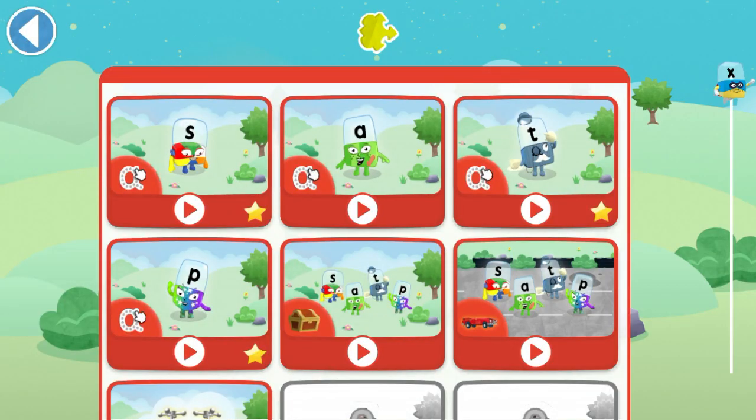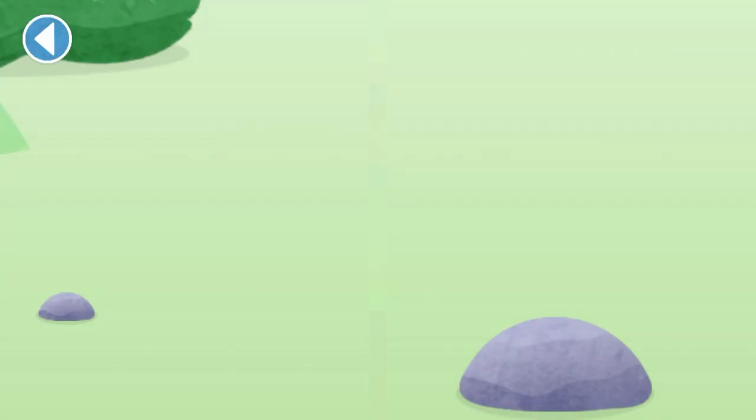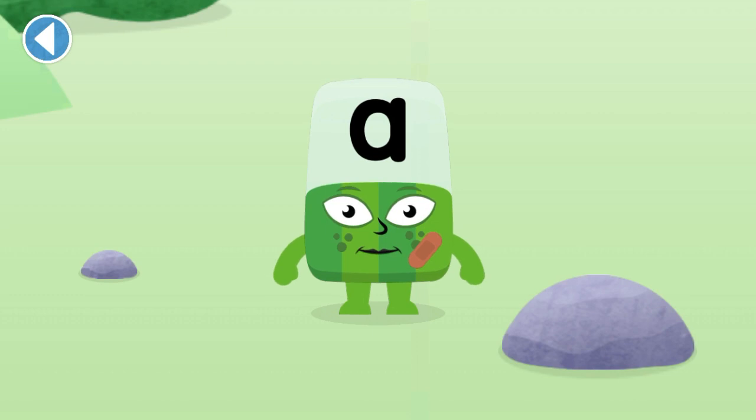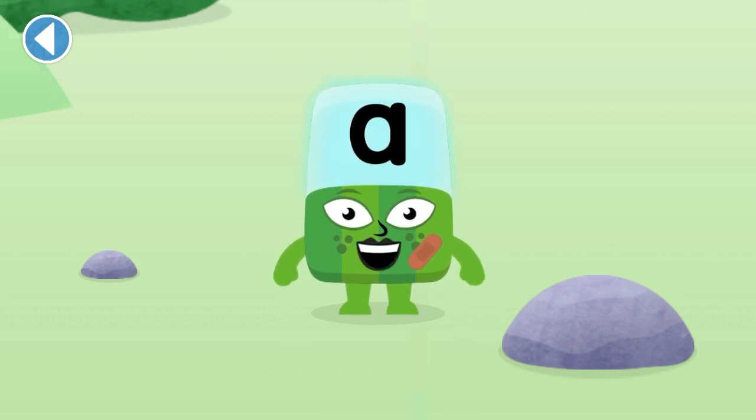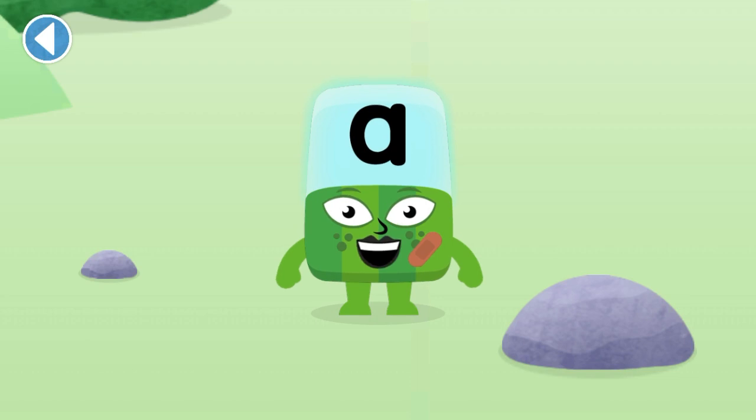Let's play! Let's meet this Alphablock. This is Alphablock A. This Alphablock makes the sound A. Tap on the A. Well done. Can you make the sound A?